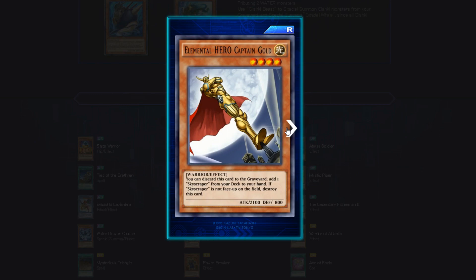Elemental Hero Captain Gold — 4 star, Light attribute, Warrior Effect, 2100 attack, 800 defense. You can discard this card to add one Skyscraper from your deck to your hand. If Skyscraper is not face-up on the field, destroy this card. Since Skyscraper is actually a character skill, searching it from the deck is less useful. However, if you do run 'Where the Heroes Dwell,' you now have a 2100 beater to throw on the field. Could be good if you build your deck around activating that skill quickly, such as with Mirror Wall.